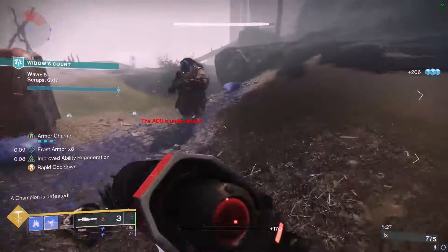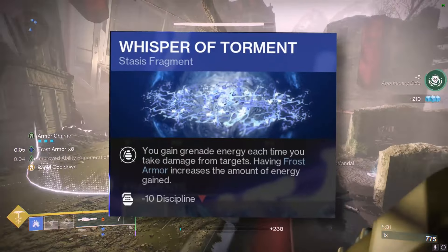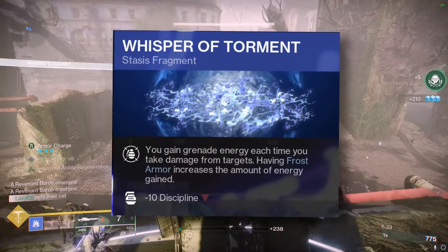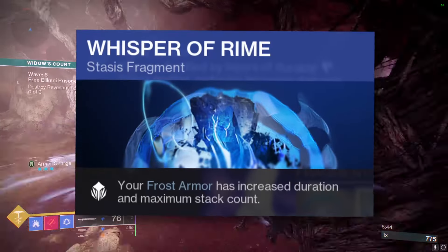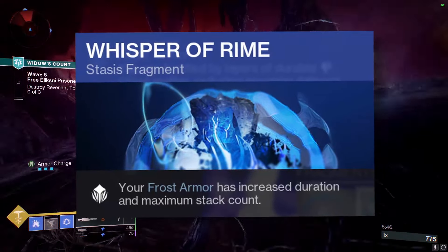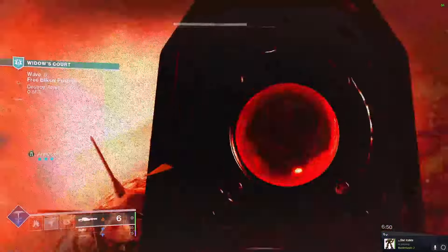For the Fragments — and we get to use five because we're using Grim Harvest — I went with Whisper of Torment first. It's just extra grenade energy, basically for free, just for taking damage, which you do all the time in Destiny. Next up, Whisper of Rime, which basically lets you have more Frost Armor stacks and I think increases the duration too, which is super nice. Basically, it just makes Frost Armor even better.